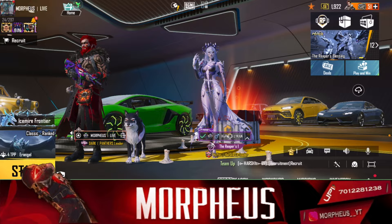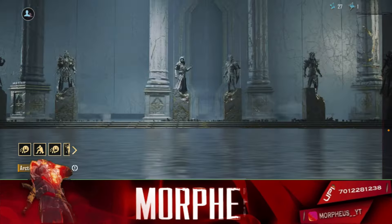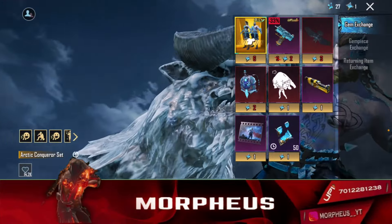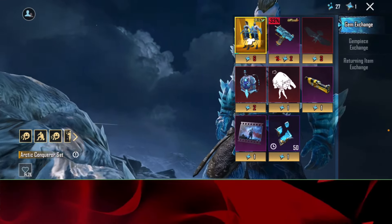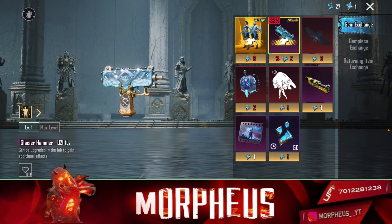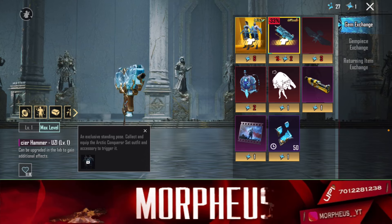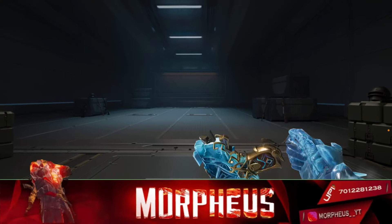First of all, we have to invite the animations. Let's invite the animations. We have a nice character - Ultimate. We have a nice emote and a nice animation. We have a beast. We have a nice emote. Now I will show you the outfit - it's a cool outfit, a good outfit.